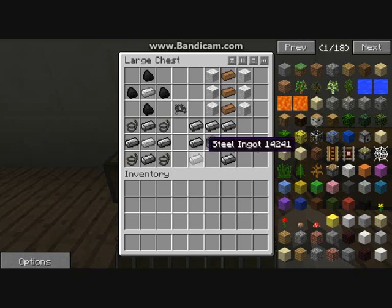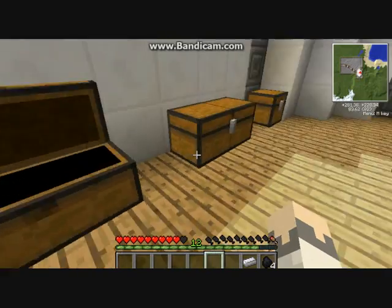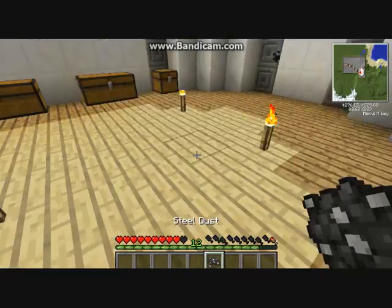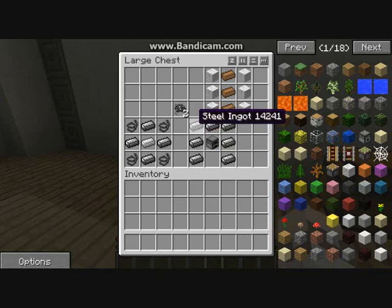The first thing you need to make is steel. Steel is for the coal generator, which is your first way to get energy. To make steel, you put an iron ingot in the middle and surround it with coal to get steel dust. Then you smelt the steel dust in a furnace and it becomes a steel ingot.